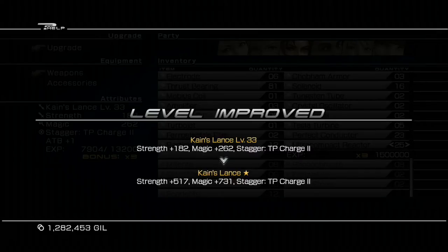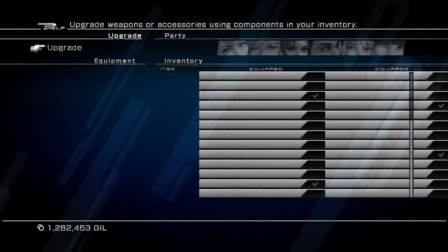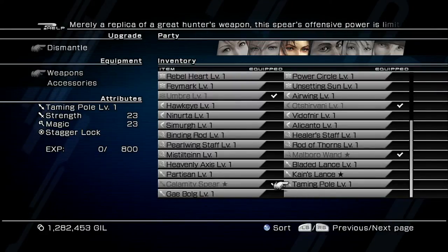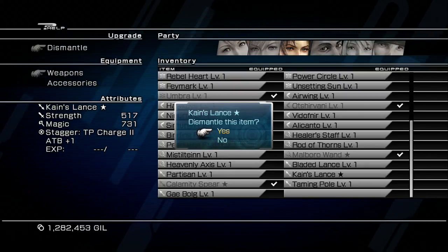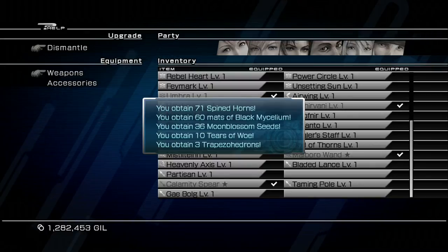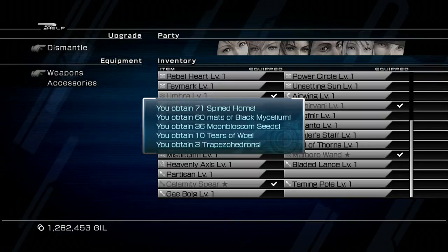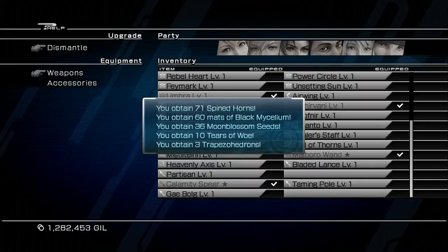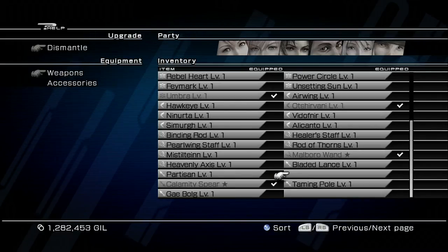This will fully upgrade Kain's Lance to its maximum level — you should now have Kain's Lance with a star next to it. Back out of the upgrade screen and go to Dismantle. Choose Weapons and find Kain's Lance. As long as it's fully upgraded with a star, choose to dismantle it. You'll obtain 71 Spiked Horns, 60 mats of Black Mycelium, 36 Moon Blossom Seeds, 10 Tears of Woe, and three Trapezohedra. You've turned one Trapezohedron into three!